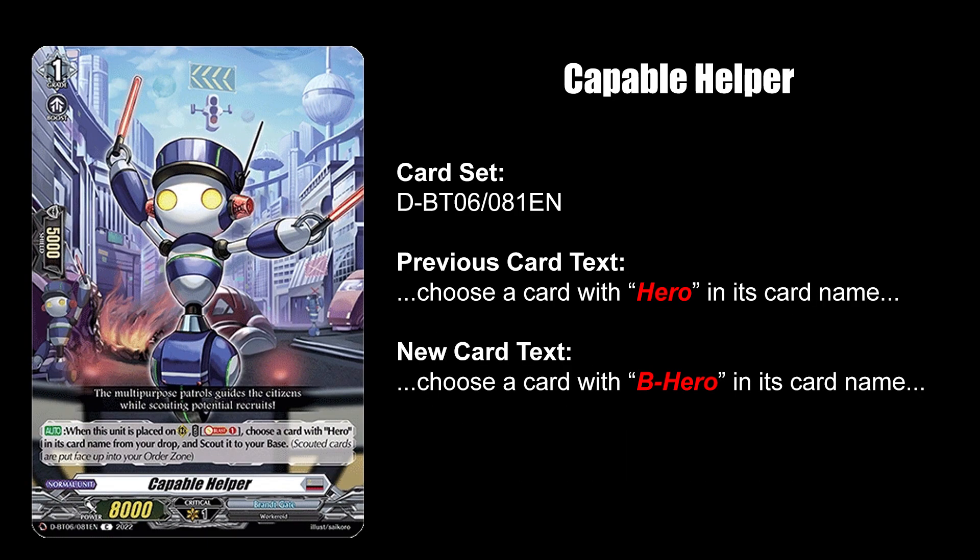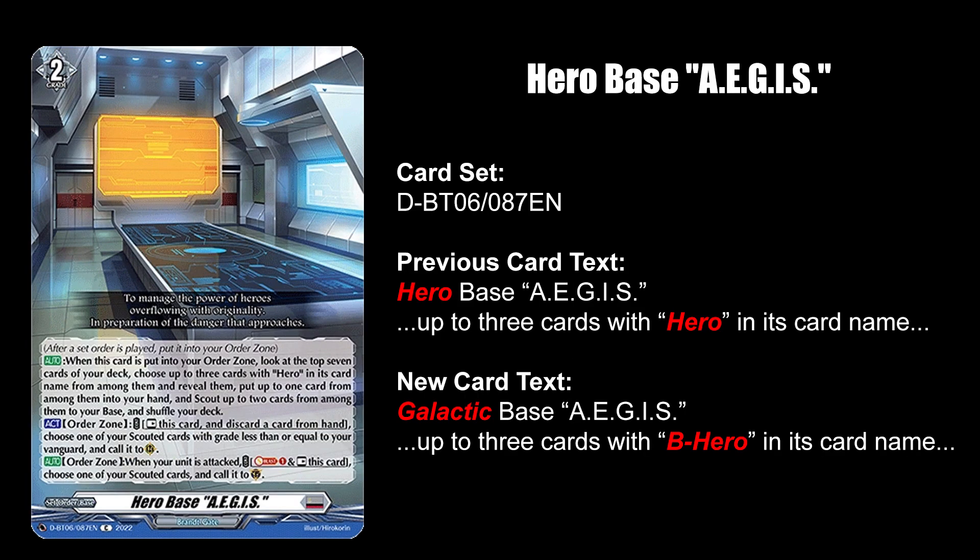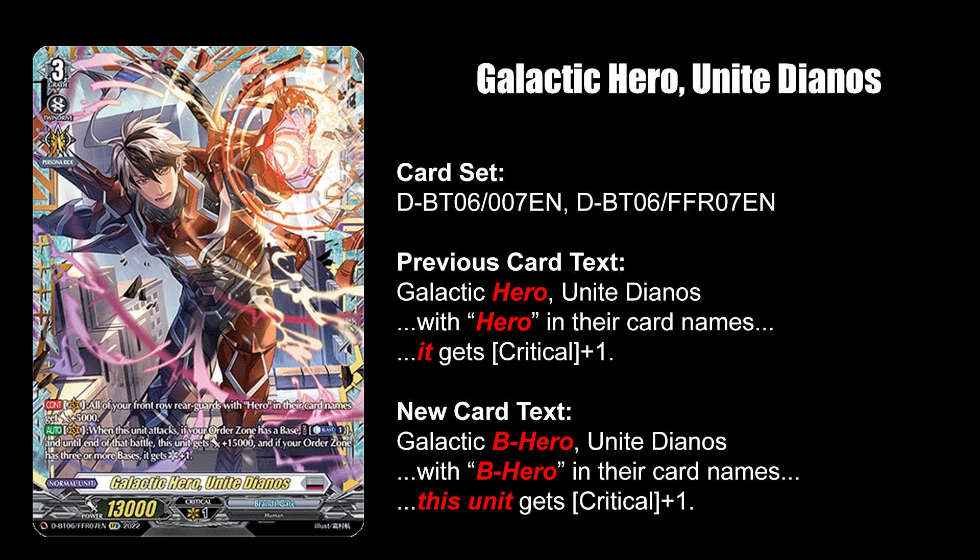On a positive note, at least Bushiroad secured the rights to the B-Hero name, so Konami can't use it for their next hero support. Galactic B-Hero Unite Dianus now gives the extra crit to himself instead of your base order cards.